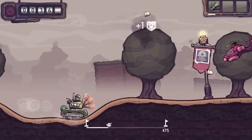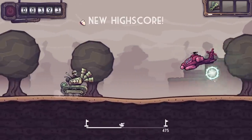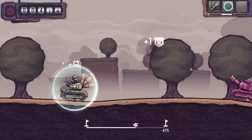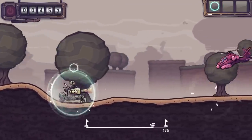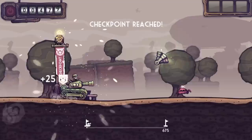Next up we have Jump and Destroy. This is an arcade side-scrolling endless running shooter that lets you pilot a tank and shoot up enemies along the way. Jump, aim, and shoot at your foes and destroy everything in sight. You also have to develop and upgrade your tank with more powerful cannons and armor to get far ahead of the competition.